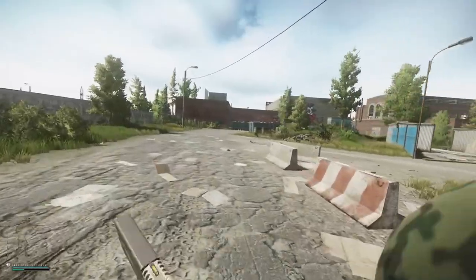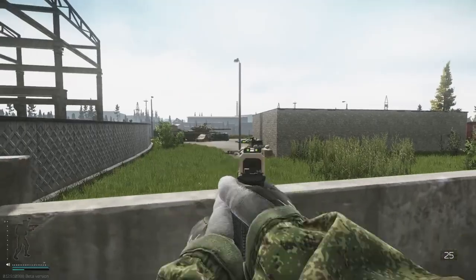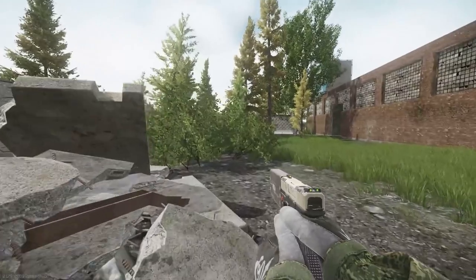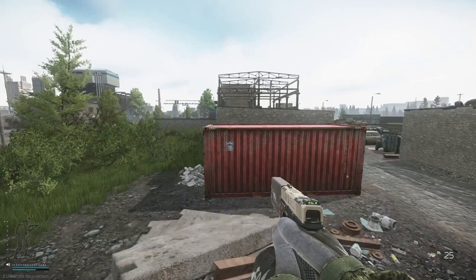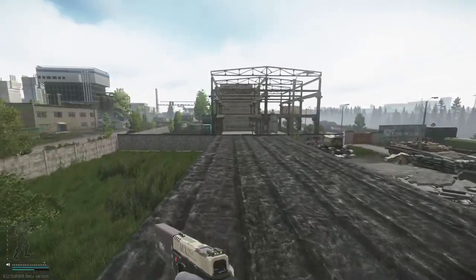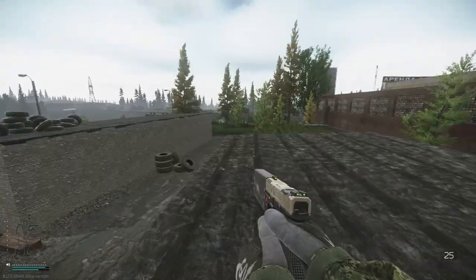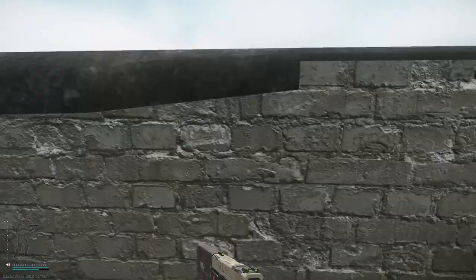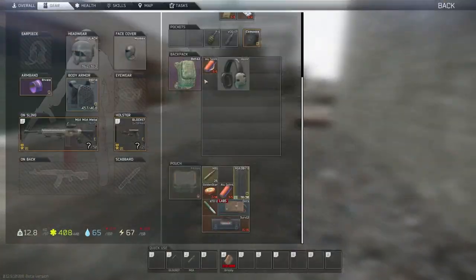Coming over here to hole in the wall - jump on this concrete block, peek over the wall, and also jump over the wall here. This pile of concrete you can bhop, walk up it and get on the roof. Another angle for shooter born heaven. You can also jump over to this other roof which I personally like more.